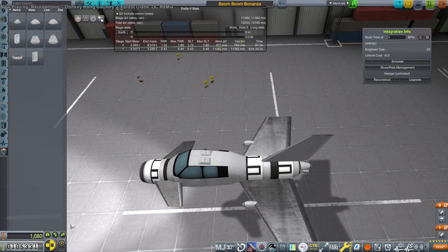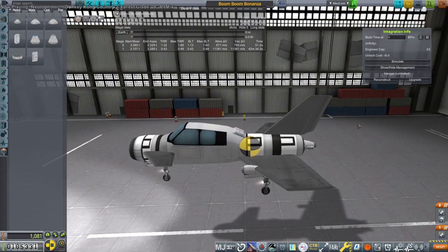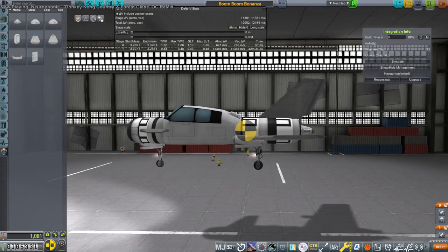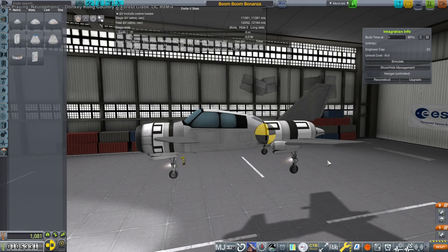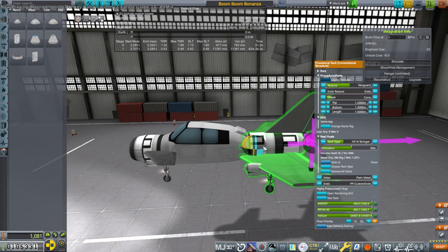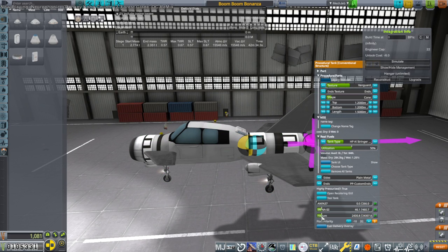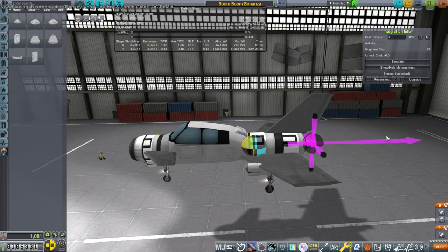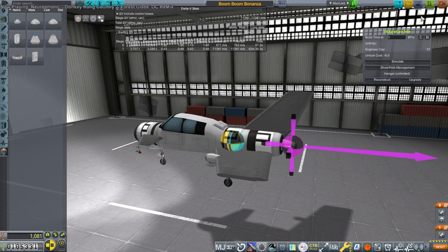We should put those parachutes closer to the center of mass. We've got our parachutes just in case, but there's a lot of other things that could go wrong — like the landing gear failing on the runway and smacking us into the surface and everything exploding. As the fuel drains, the center of mass can move, but that should be fine. This is the high pressure tank and then these are the regular aluminum stringer tanks. We've called it the Boom Boom Bonanza for a reason — we certainly don't want the parachutes to go at the same time as that.